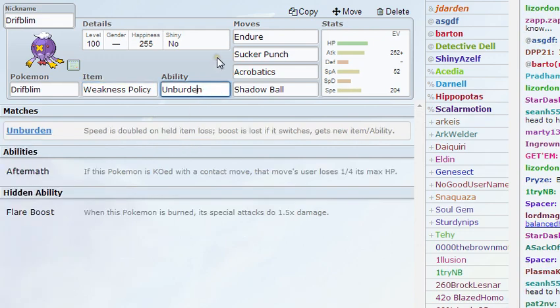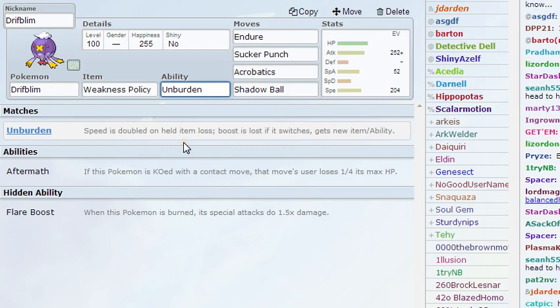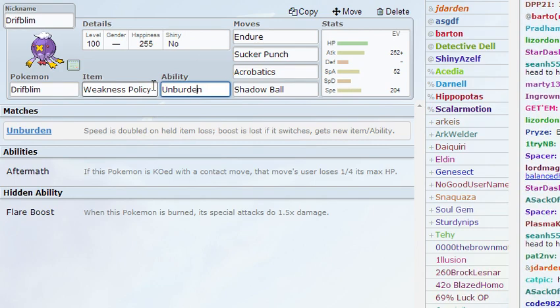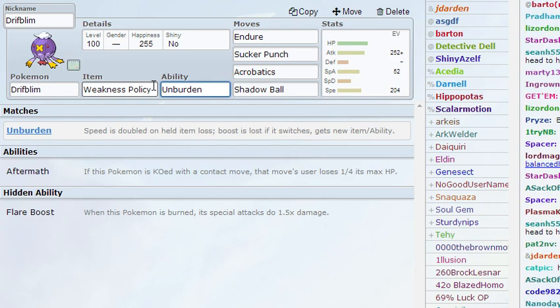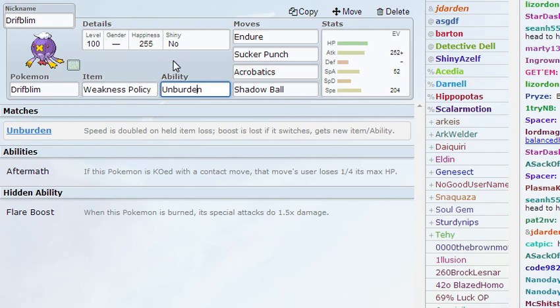The ability is Unburden instead of Aftermath or Flare Boost, because your speed gets doubled after your item is lost. So when your opponent attacks you, your Weakness Policy activates, the item is gone, and your speed gets doubled. Essentially, after you get hit by a super effective move, you get a Shell Smash boost basically, without minusing a defense — so that's really, really cool.